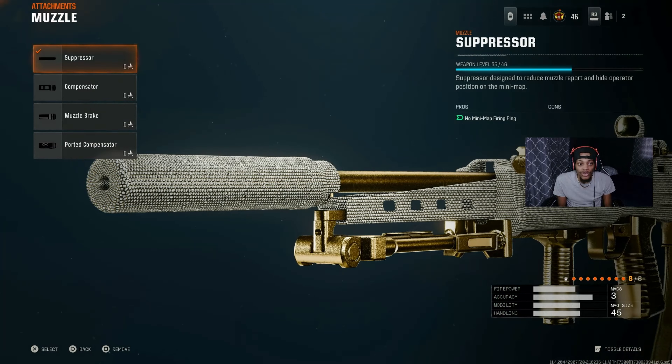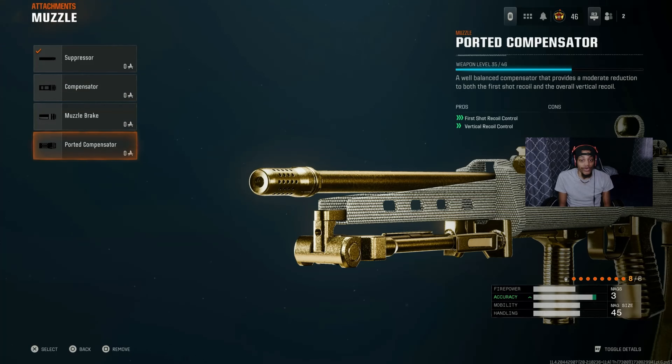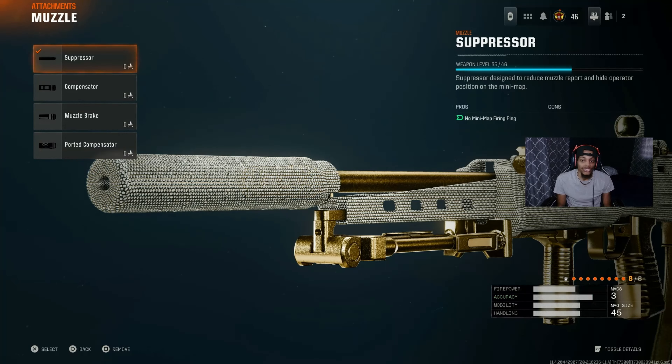With the muzzle, we got the Suppressor. Now if you don't want to show up on the radar, this is the one to use. I know some people say to use the Commissary and this other muzzle for zero recoil - it works on ARs, LMGs, whatever. But the Suppressor is good because you get off the radar so you don't show on enemy radar. Even though it depends on what perks you have - if you don't have Ghost, you probably need to use something else.